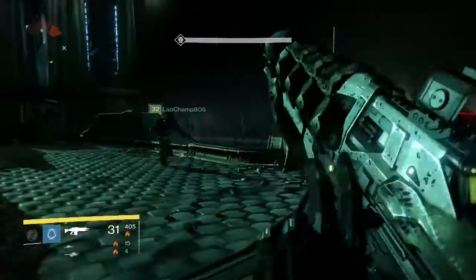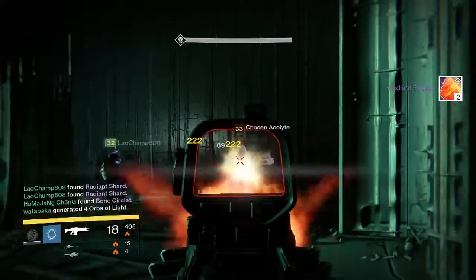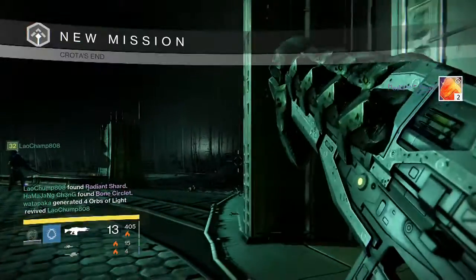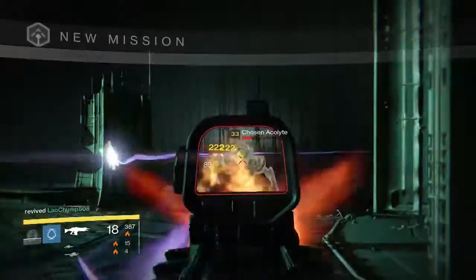And then headed into my Hunter, my second character — this is the Deathsinger part. Once again I get two Radiant Energy, so I haven't even gotten shards yet for the week. Keep getting those Radiant Energy, racking up a bunch of them.